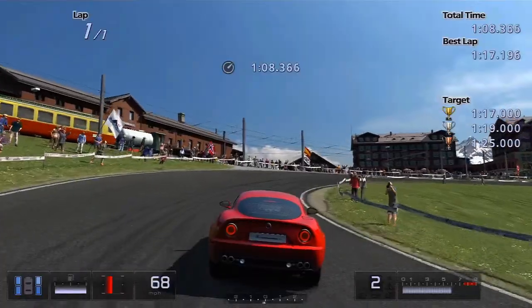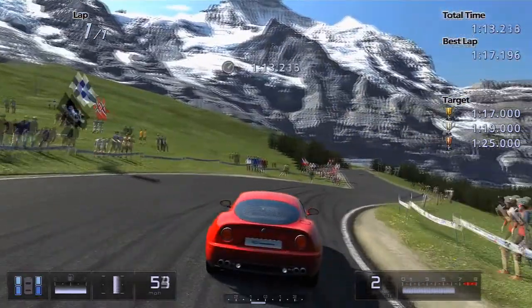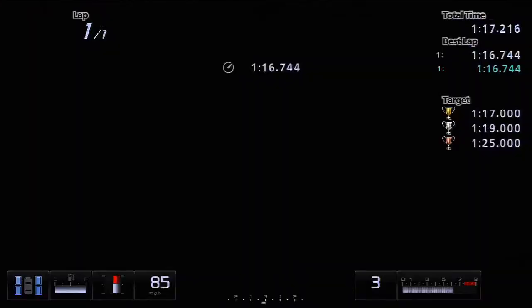Last corner then — braking relatively early just before the bit of sand there, and just basically let the car roll. Really nice accelerator control on that last corner is crucial. Just get the power down again as soon as you see the exit of that corner — power down in a straight line — and that final turn can be pretty important.